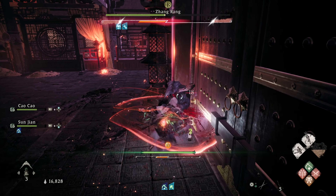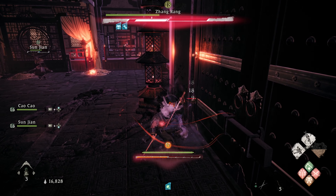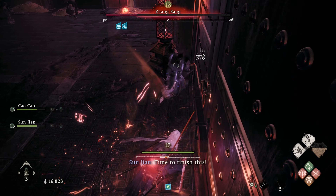You're going to want to keep the real Zhang Rang isolated. If you see him charge that lightning attack, make sure to roll back because it's an area of effect attack, and if you're too close you'll take damage. You can also block it, but it's really hard to block.